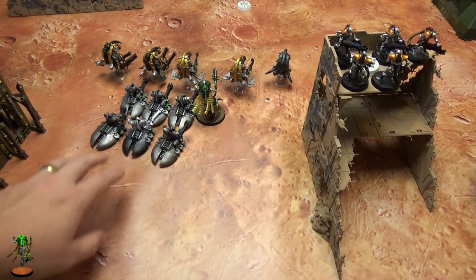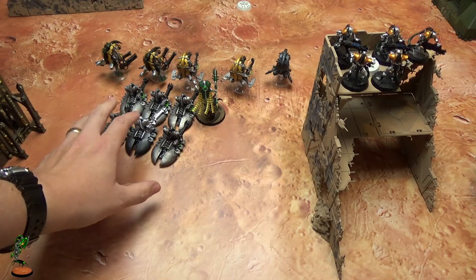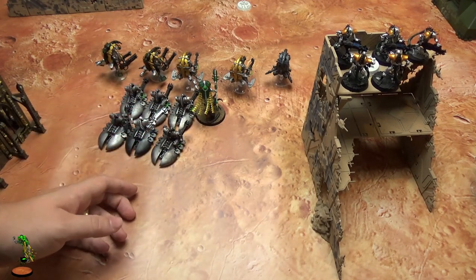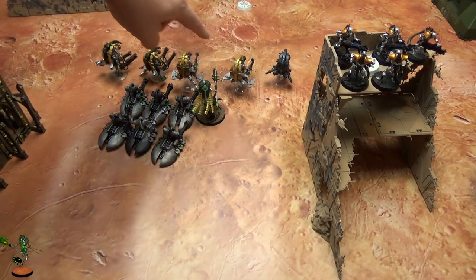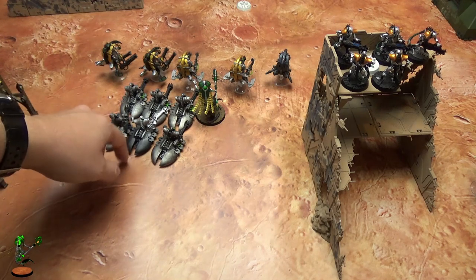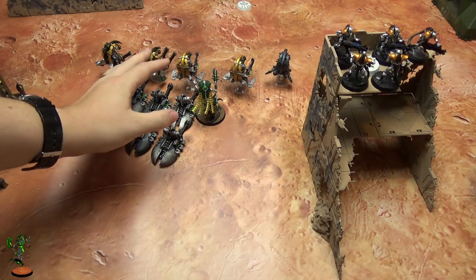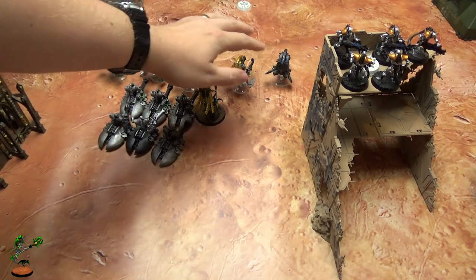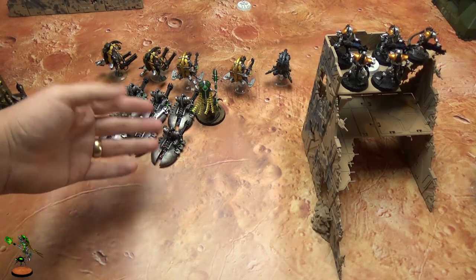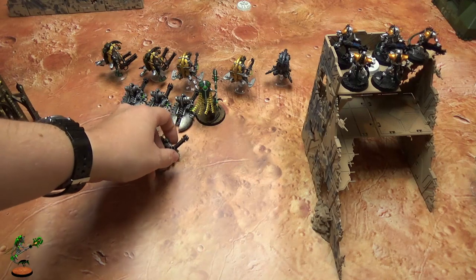That 300 points of Tomb Blades stops your opponent from wiping out an important unit on turn one and also acts as a good screen for the Destroyers. Now that the Destroyers are out, they'll use their stratagem and destroy whatever they shoot. Most of the time your opponent will be torn between trying to finish off the Tomb Blades - which takes two Riptides minimum to kill - or wipe out the Destroyers, because those are nasty. And that is where the Tomb Blades' power comes in.